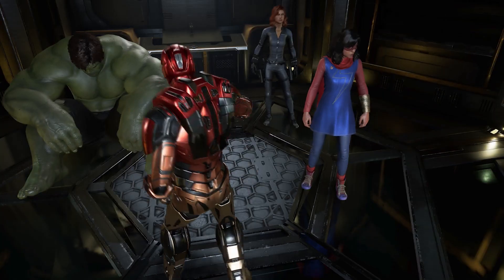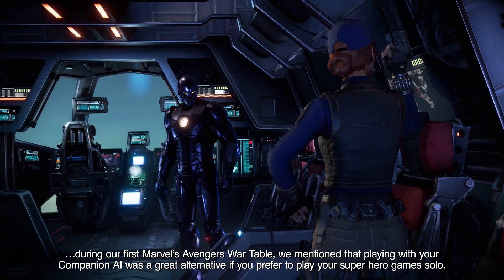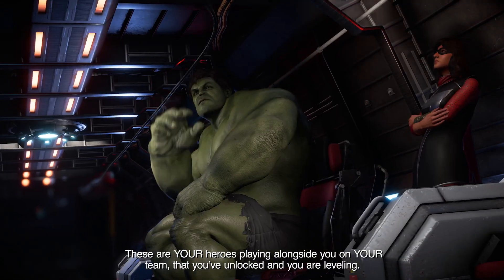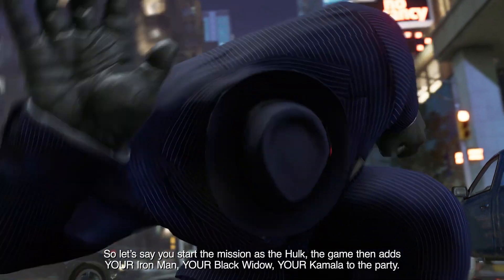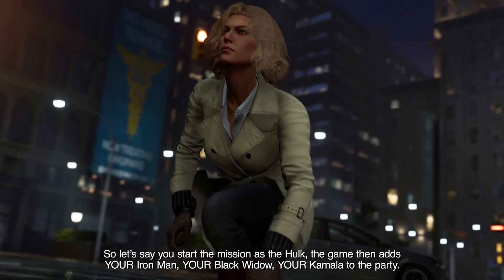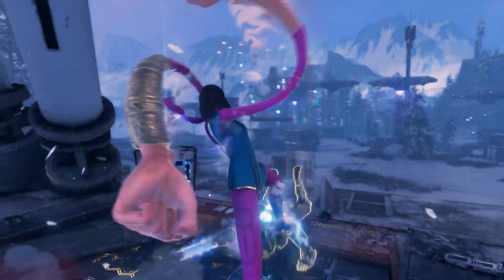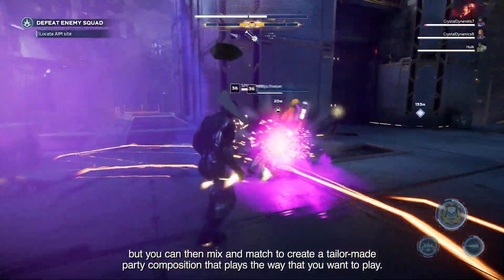Speaking of your roster — during your first Marvel's Avengers War Table, we mentioned that playing with your companion AI was a great alternative if you prefer your superhero game solo. These are your heroes playing alongside you on your team — heroes that you've unlocked and are leveling. So let's say you start the mission as the Hulk; the game then adds your Iron Man, your Black Widow, your Kamala to your party. The heroes in your party are using the skills that you've unlocked and the gear that you've equipped, which you can mix and match to create a tailor-made party composition.